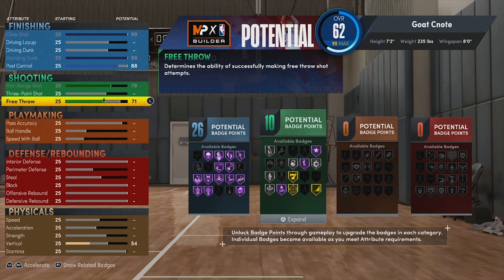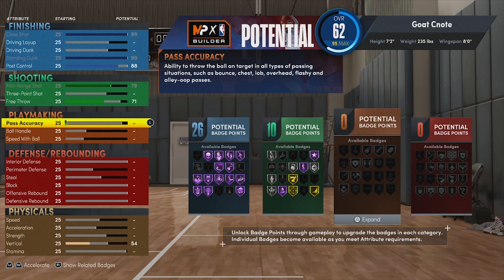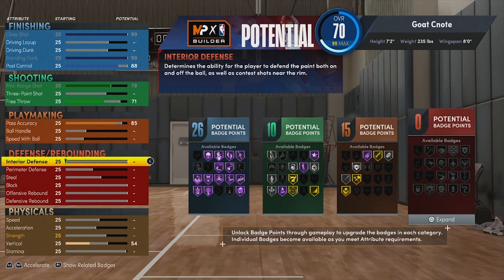You will be dominant on the inside. For playmaking, the only thing I chose to do was bring our pass accuracy to 85, allowing us to have bullet passer on gold. With 15 playmaking badges you can do a lot more — break starter, post playmaker — we can mess around with some other badges. Now we're going to go to the defensive side.